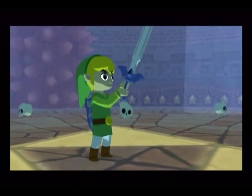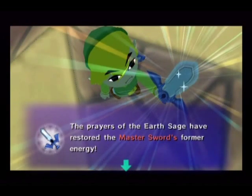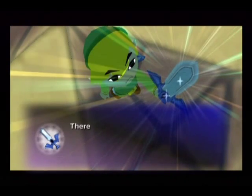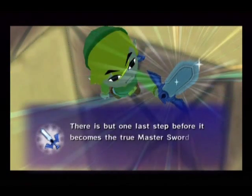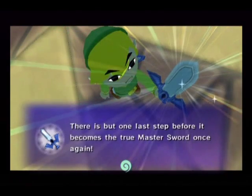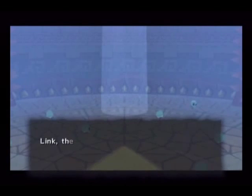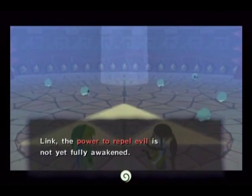So the Master Sword's handle sort of pops out a bit, which somehow means the Master Sword is stronger. It's not at full power yet — we have to find the other sage and go through the other temple. Then the sword will be at full power.